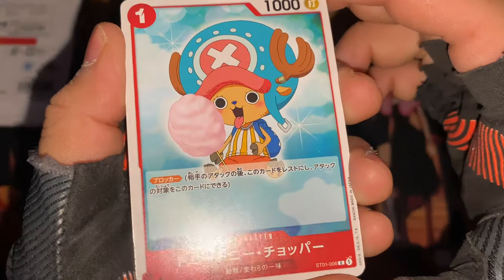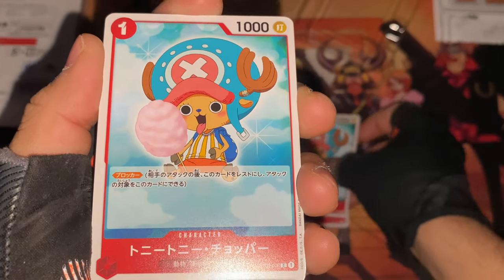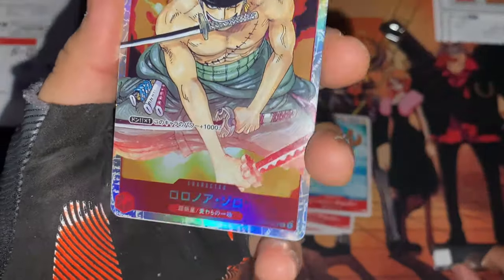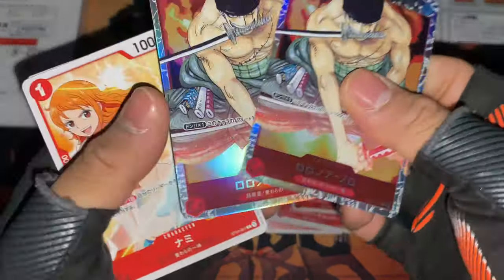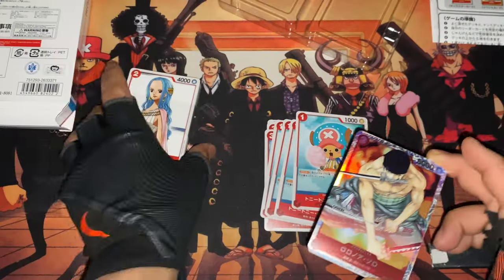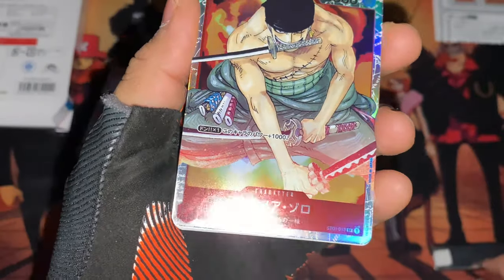Then there's Chopper in a car — there's the cotton candy and he's licking it. One, two, three, four Choppers in the car. Oh, that is Zoro! I wonder if there's only one since you'd want more holographics. There are two holographic Zoros — not bad, that is so cool. He's the holographic one, so I'm assuming the other deck might have Luffy as the holographic. Zoro is a character card as well.